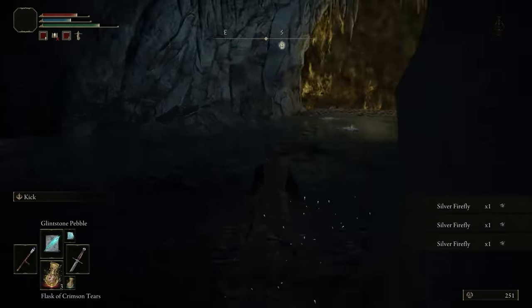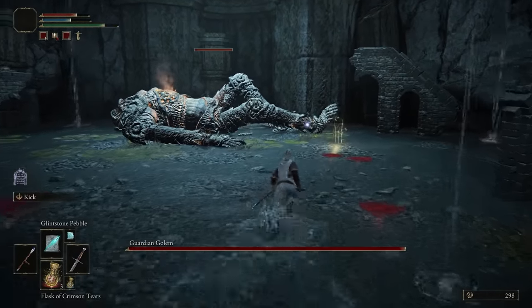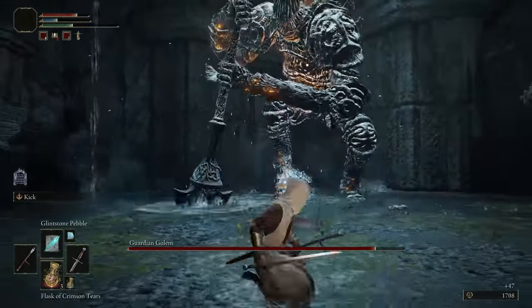For the boss fight, the boss is pretty simple but it has extreme speed and extremely large attacks that can be kind of hard to dodge sometimes. Other than that, if you hit its legs enough you'll lock it down and you'll get a nice finisher on him.